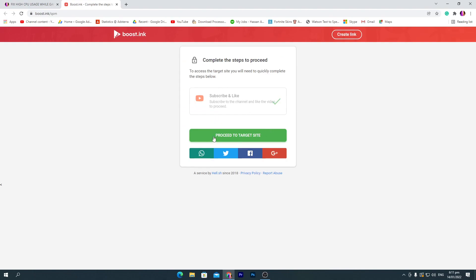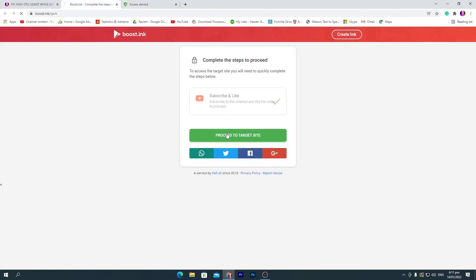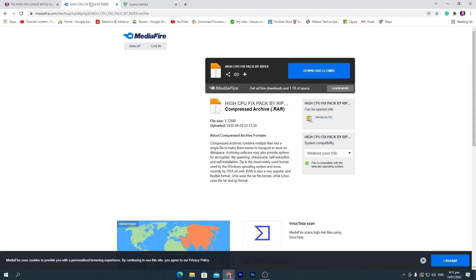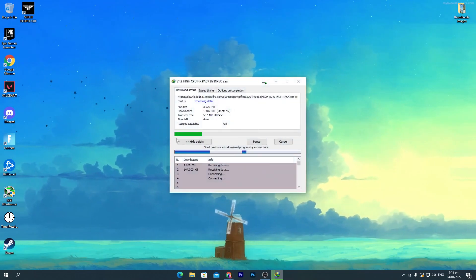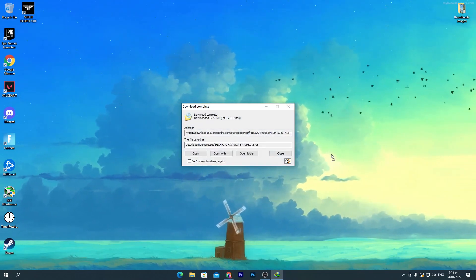Make sure you subscribe and like this video. Click on 'Proceed to the target site.' It may give you some kind of error — don't worry about it. Go back to the previous page, click 'Proceed to the target site' again, and that will take you to the media file. Click the download button and download this pack to your PC, then click 'Start Download.'